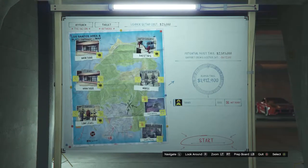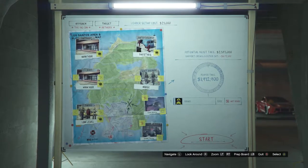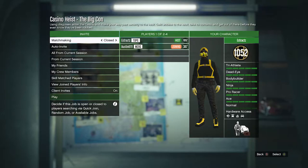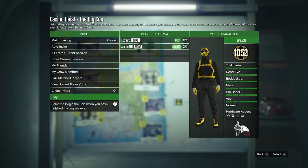...you can then go over here to your final board, your prep board, and you're just going to want to go ahead and select the heist. When you load into the Big Con job, all you want to do is invite a friend or someone that you trust that can help you out. Whenever someone does join, you can just launch the job.